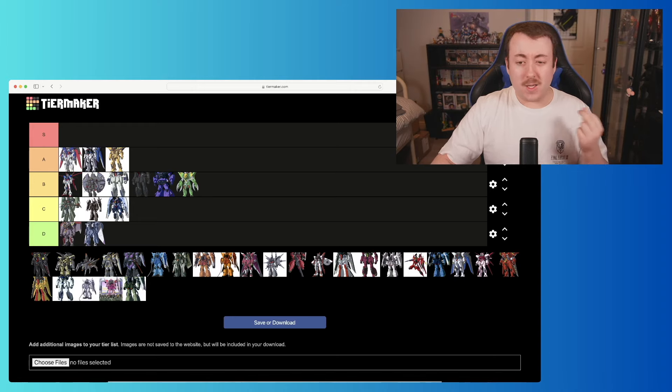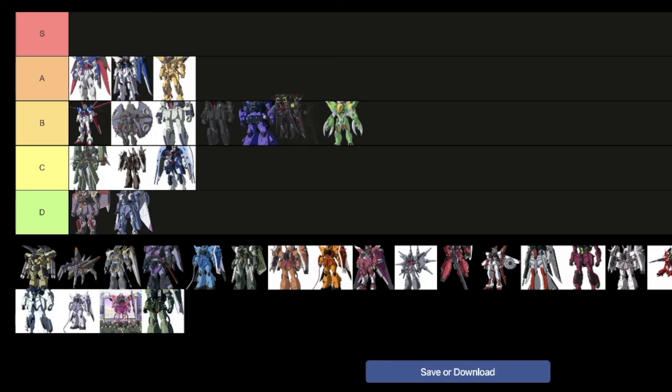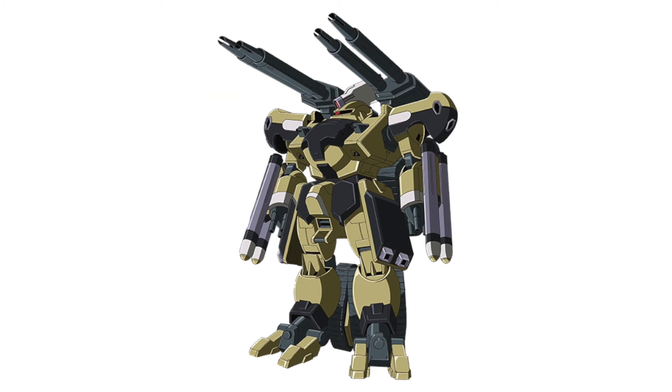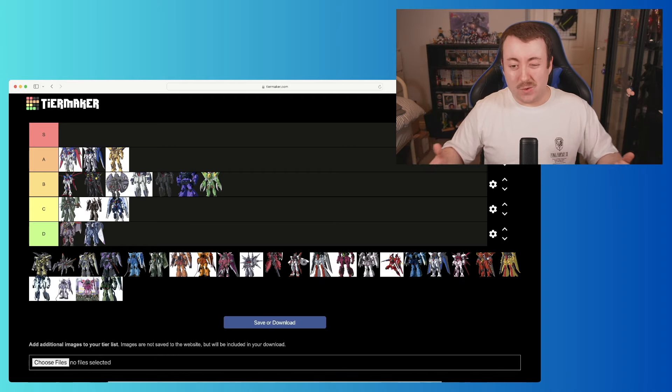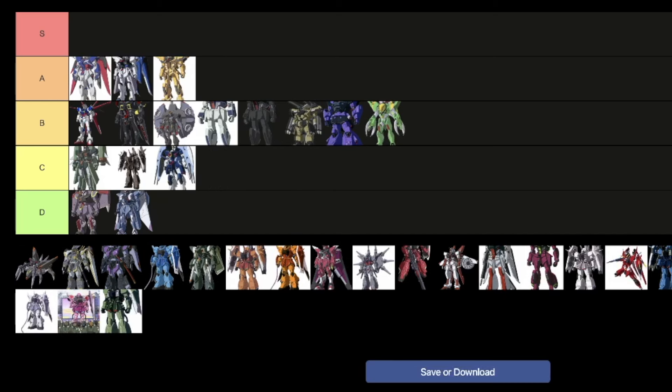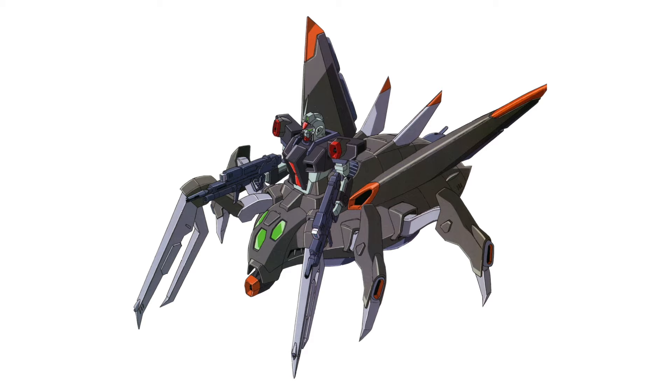We are on to the Gaia Gundam, by far my favorite of those three extended suits. It transforms into one of the baku hounds or something similar, and it just doesn't have as many obvious large parts showing during transformation — it's a better proportioned suit. I love the color scheme too: you can never really go wrong with black, yellow, and red. I'm going to go reasonably high — above the Destroy, because it's more well-rounded proportionally.